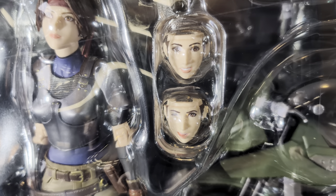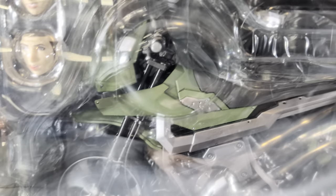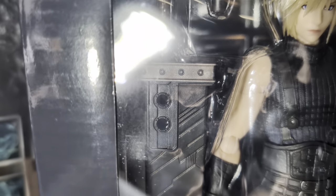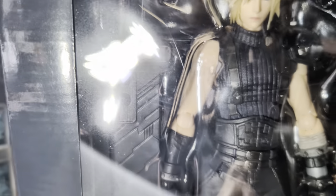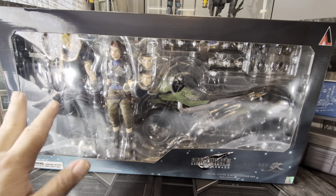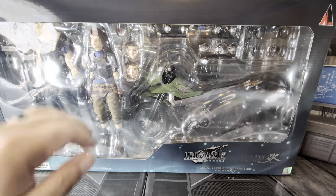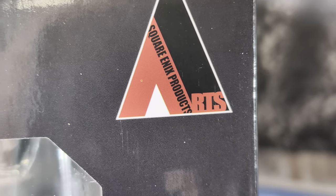She comes with a couple extra head sculpts, or face sculpts — a smiling one and a winking one. She has her little machine gun and a bunch of hands. Here's the motorcycle, kind of hard to see behind the packaging. And then the buster sword for Cloud. I don't see any materia set in here, which is kind of odd.